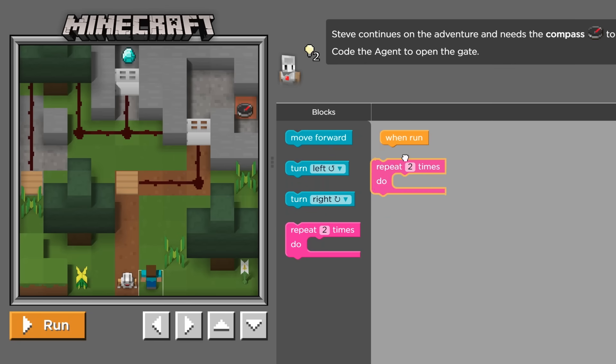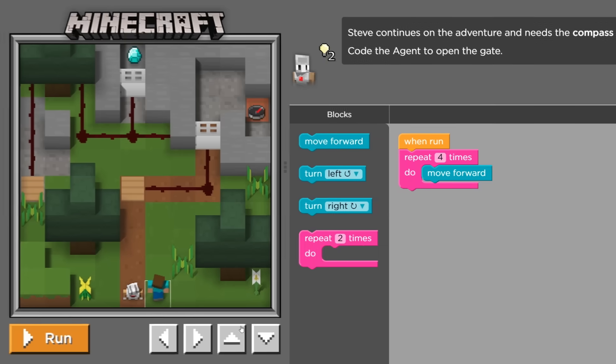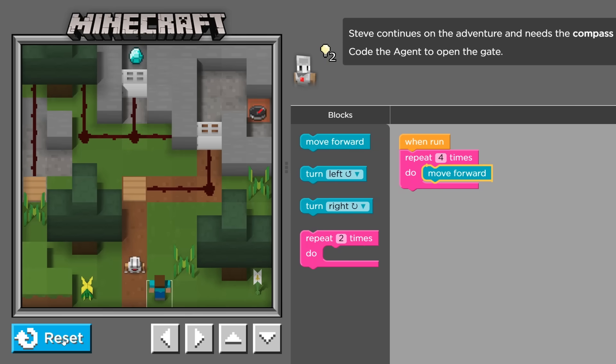Drag the repeat block into the workspace and place the move forward block inside the repeat block. This tells the computer to do the same thing many times in a row without having to drag a whole bunch of blocks into the workspace. You can choose how many times to repeat by putting a number in the repeat block. You can put turns and multiple commands in the repeat block too. But for now, try using a repeat to move the agent forward a few steps.